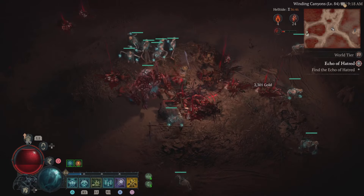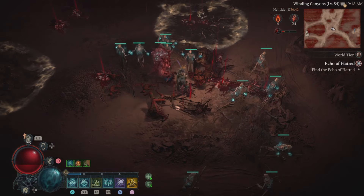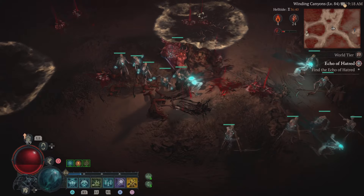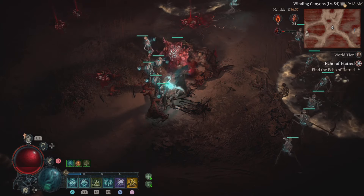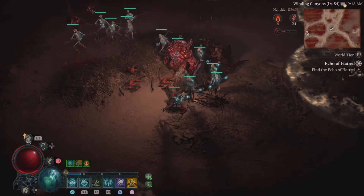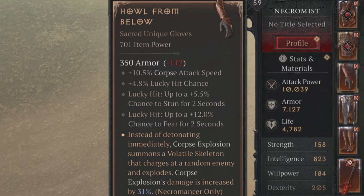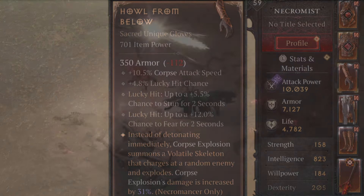It's still doing some pretty good damage though. I went into Helltide and here they are — with Miss Missa you can actually see them running out in different directions. I would definitely roll with Miss Missa if you're going to use this, although you can still use it with the regular explosion. It seems like you'd definitely have to build around it, but Howl from Below is actually pretty nice.